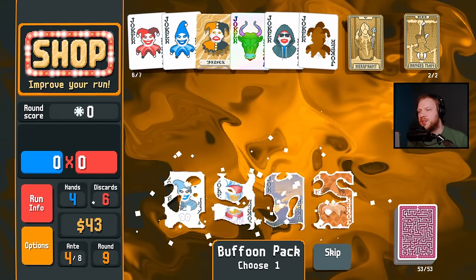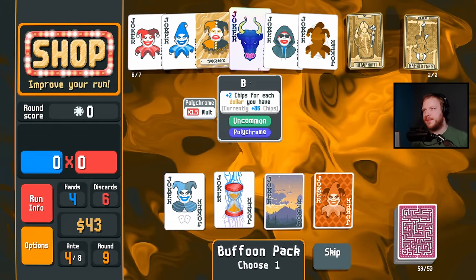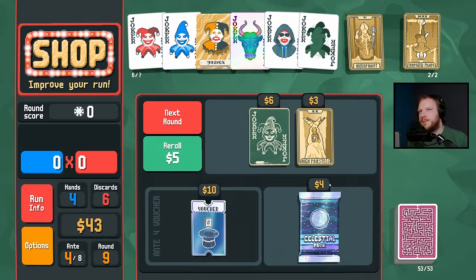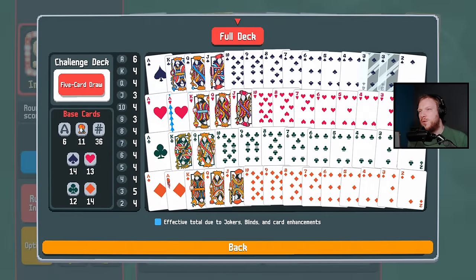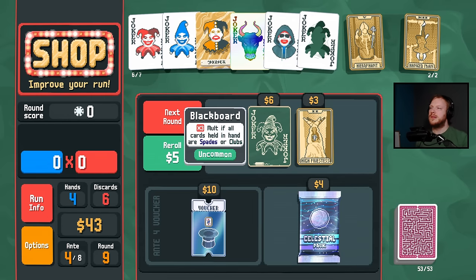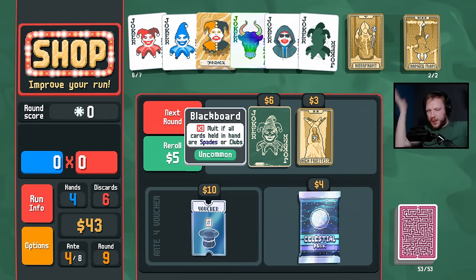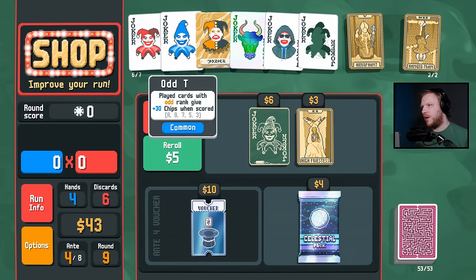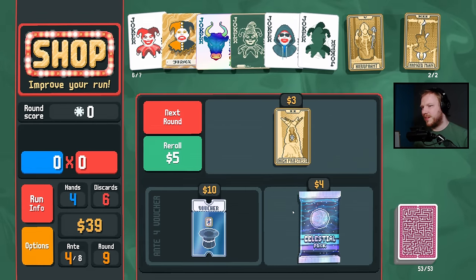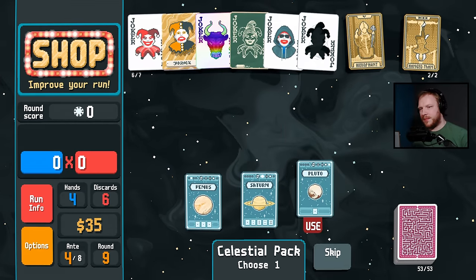Splash would go so hard right now. I need to use more of my discards, I'm not being aggressive enough. Show me Splash — no Splash. I don't even think Dusk is going to work out here. Blackboard seems like too tough if I'm only holding five cards. Wait — if I hold five cards I can always play all five cards. Let him cook. Level up high card.